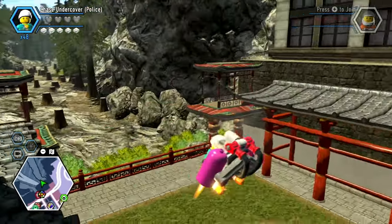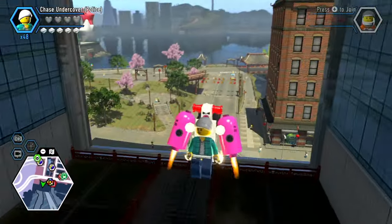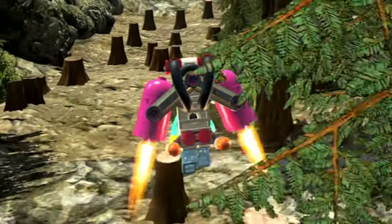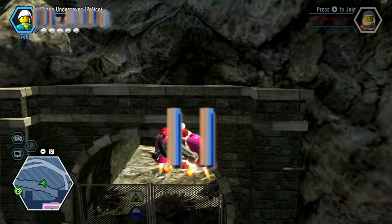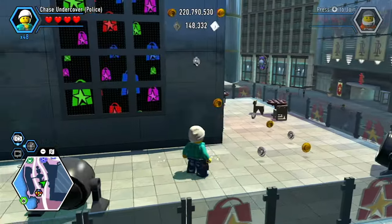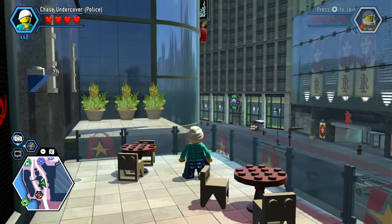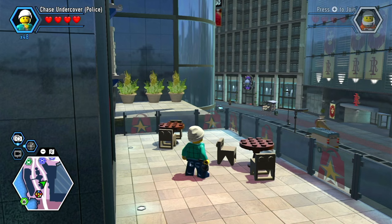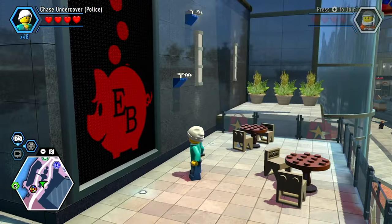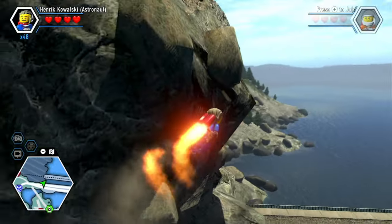Why is there just a secret diner up here in this mountain that you can't even access normally? They are definitely not getting any customers — except me. There's a secret tunnel back here too. Who is gonna go here? It does offer you a pretty nice view of Bright Lights Plaza though. I'll take a — what do you guys serve here? Oh, pigs.